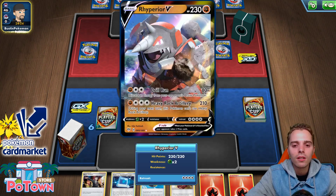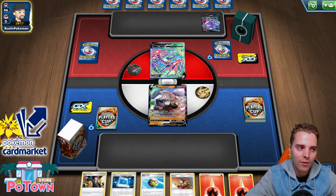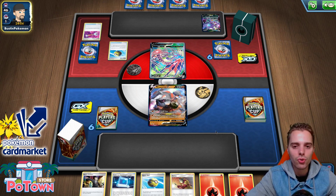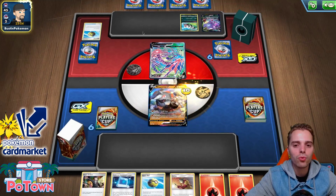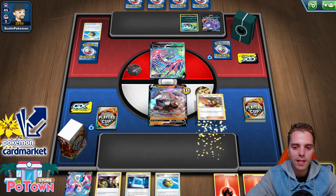We unfortunately cannot attach so many energies simultaneously. There's a Sableye coming along — weakness to Grass, kind of irrelevant. We are not playing Grass because, yeah, who plays Grass nowadays with all that Welder action in the format? What we need to do is Welder onto Rhyperior, Quick Ball or use Communication to find Volcanion, use the Dany, and try to find a Switch as well as a Giant Heart. Zigzagoon Madness — he's going to ping one damage counter onto us. No energy on the first turn — ladies and gentlemen, that's wonderful news.